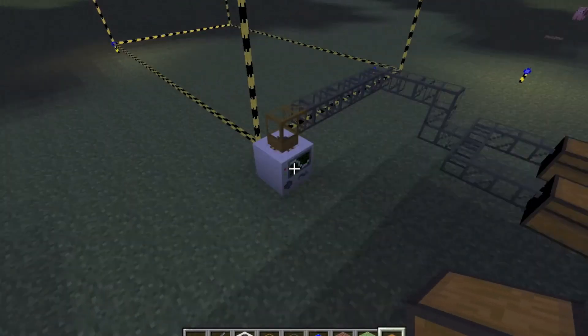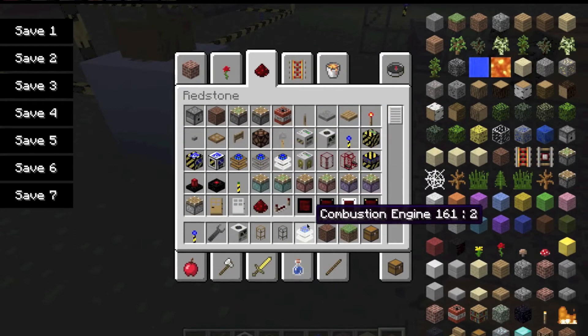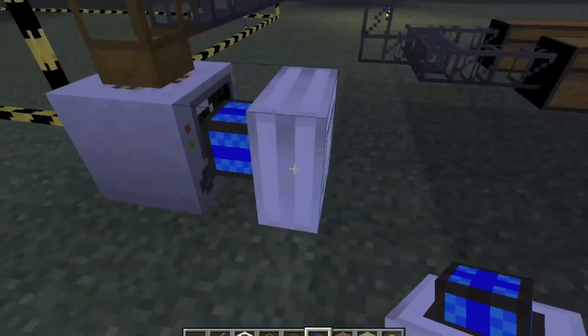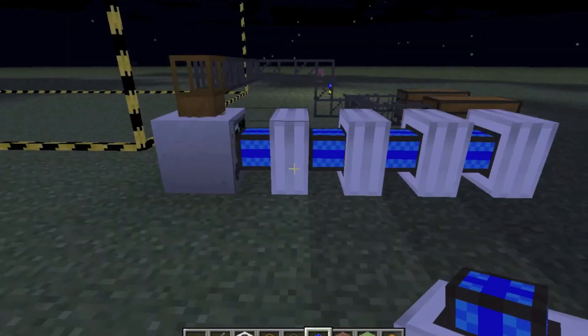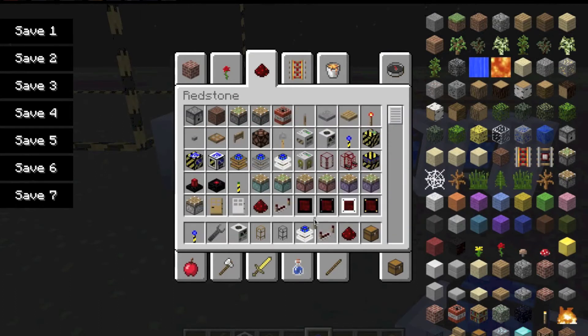Now, to make the pumps work, you can use any of these three engines, but I prefer to use a combustion engine because it's faster and more powerful. Let's go ahead and put this down. The blue part must always be facing the quarry. I'm going to put down a couple, so the more you put down the faster it'll go. And then I'm going to get some redstone and put a little bit down.